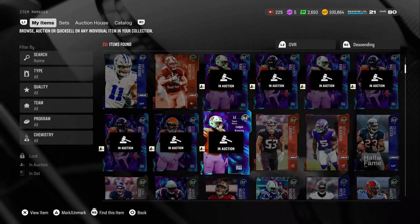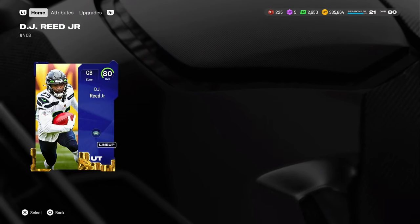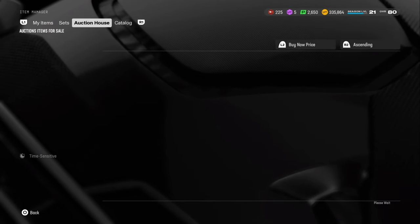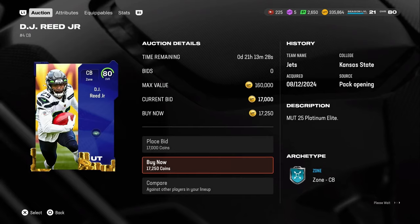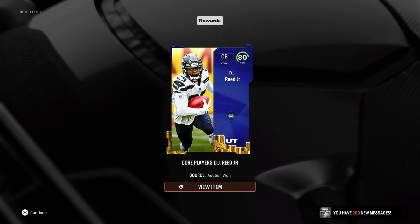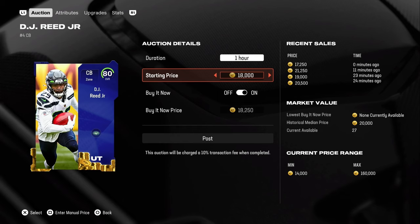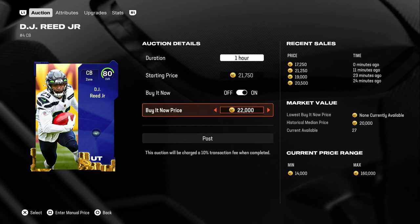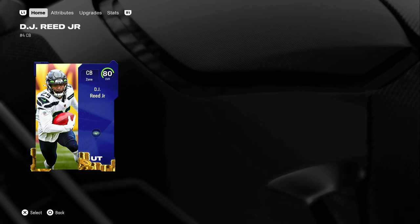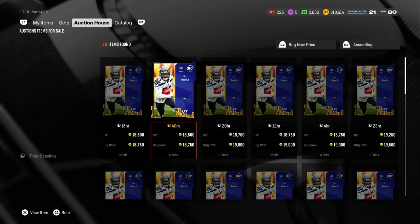Let me check if I can get an 80 overall for like 17-18k. I have two cards in my inventory — DJ Reed Jr. and Dalton Schultz. Searching them up to see if they're around 17k. Might as well try buying for 17k and selling for 22k — might sell, might not. If you see a card selling for like 22-23k on the unfiltered prices, why not just do it? Worst case scenario, it's a cheap platinum card and they can't really go down much lower.